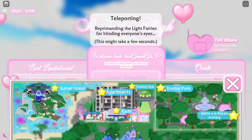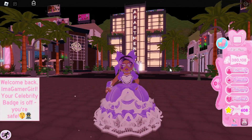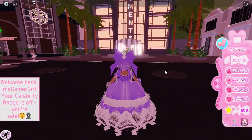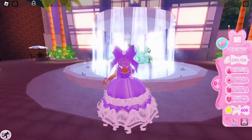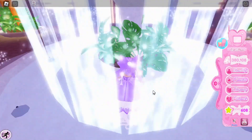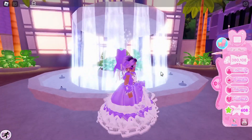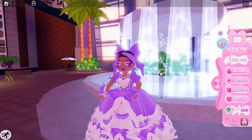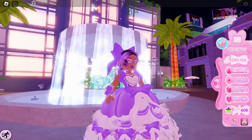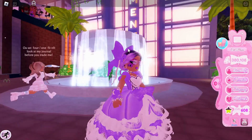First, we need to go over to Diamond Beach because the first thing we're going to be showing is there. Inside Diamond Beach, if you go over to the fountain — you may remember you used to be able to make wishes here as well as at the fountain in Davinia Park — but if you go over here now and try to click on it, you'll see you are no longer able to make wishes here. You can only make wishes inside of Davinia Park now, which is pretty sad, but the fountain still looks cool anyway.